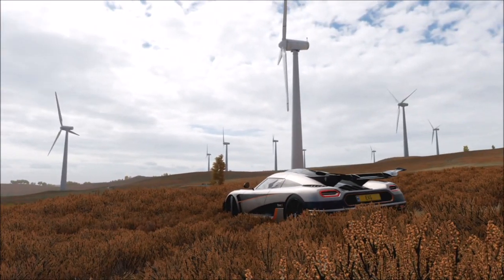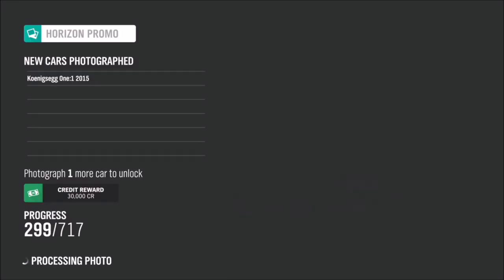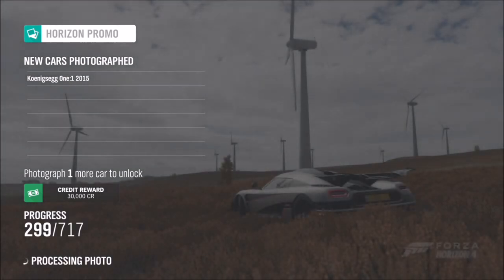As you can see, I just faff around trying to get a decent looking shot. But as soon as you're in that location, take a snap of your car and the two tick boxes will pop up — one saying you've taken a photo of a hypercar, and the other saying you're in the correct location, which is the Moorhead Wind Farm.